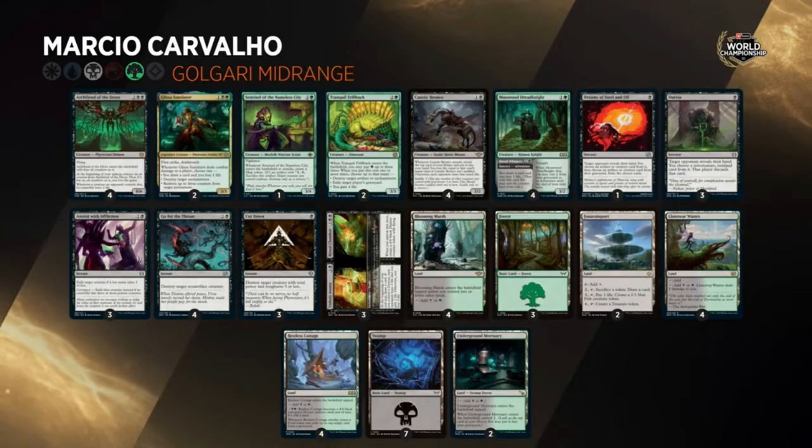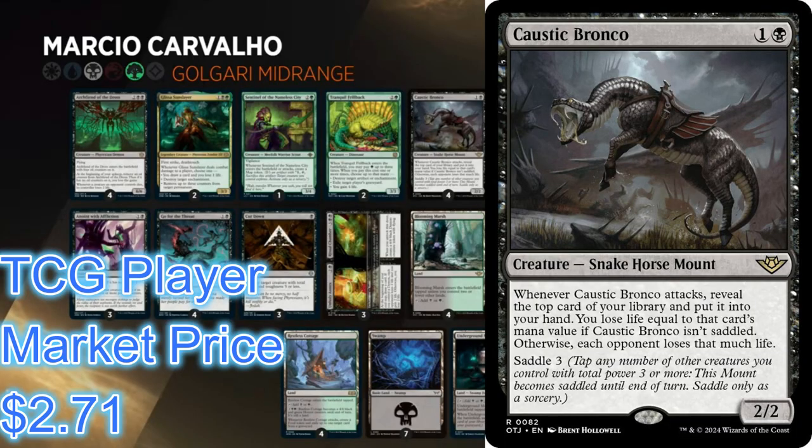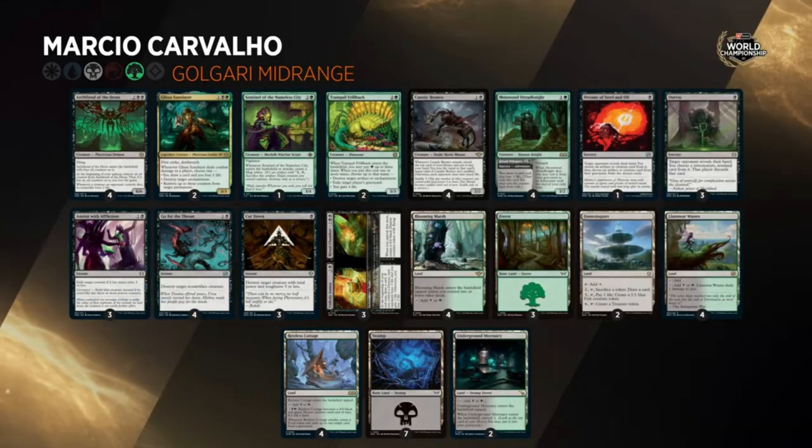The last creature to look at is Caustic Bronco — very strong two-mana 2/2 that when it attacks, reveals the top card of your library, which is a very Dark Confidant effect, and puts it into your hand. You lose life equal to the card's mana value if Caustic Bronco isn't saddled; otherwise each opponent loses that much life. Playing this turn two and then dropping a Throwback, Sentinel, Mosswood, or Glissa on turn three to saddle this guy up is very strong. Notice a lot of the creatures that can come down after it all have three power to saddle him up.